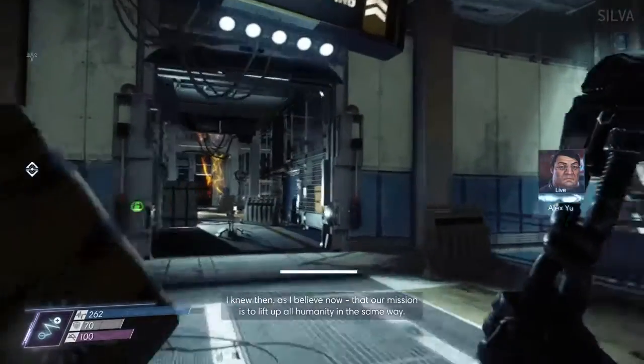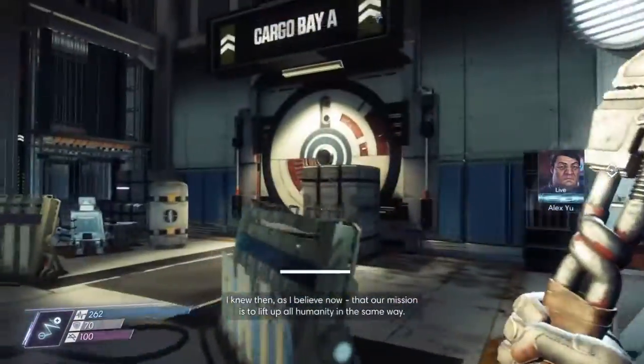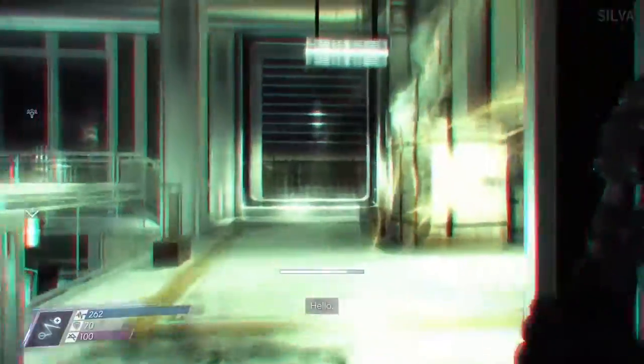We'll skip this little cutscene because it's the first time I did the power. Make sure you save if you're playing on a playthrough where you're using no alien powers - just make sure you save before you do this. Then we head to shipping and receiving and take this elevator up to the medbay.